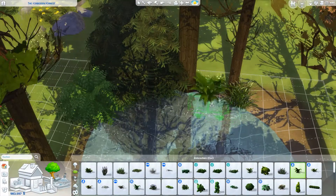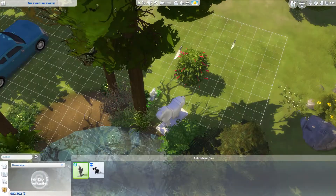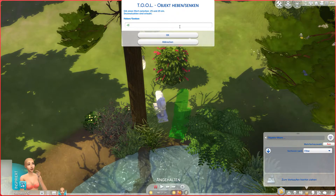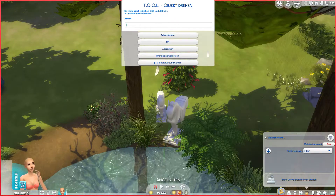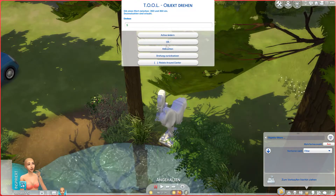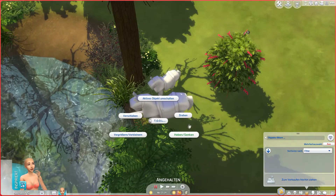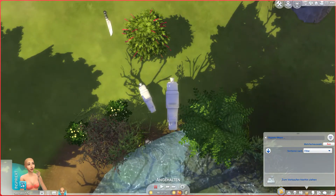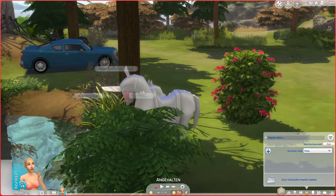I want to mention the traits I gave this lot. I gave it only one trait: it's a private lot, so people don't really come here — I thought that was very fitting since it's forbidden to go into the forest. I also gave it lot challenges: it's an off-the-grid lot, there are qualities hanging around, and it's dirty. Those are the lot challenges I gave this lot.